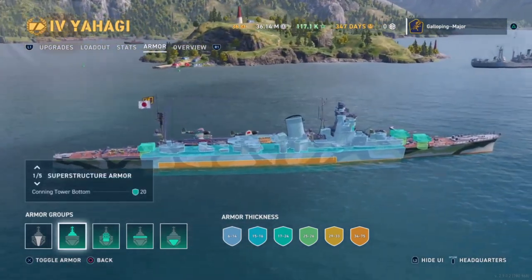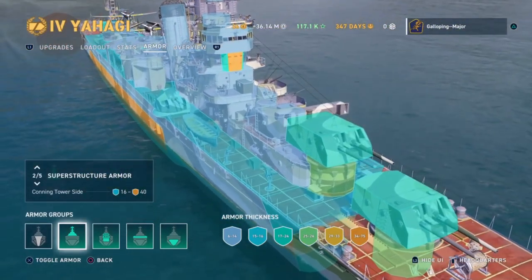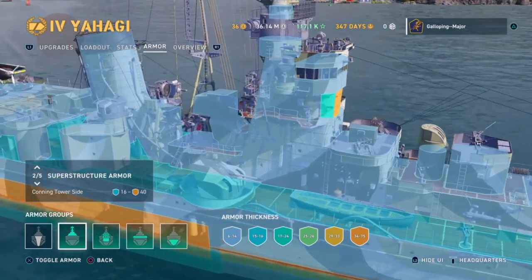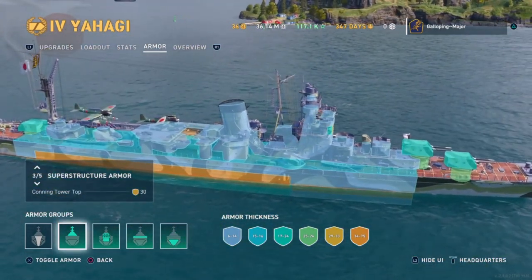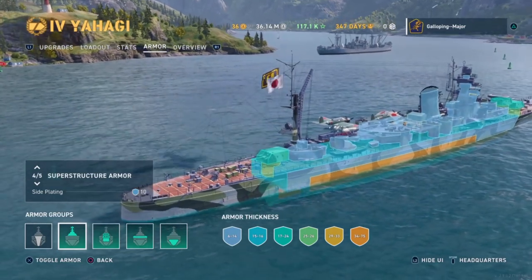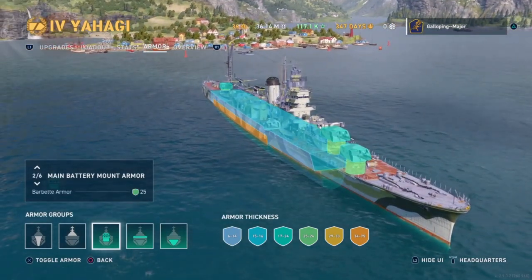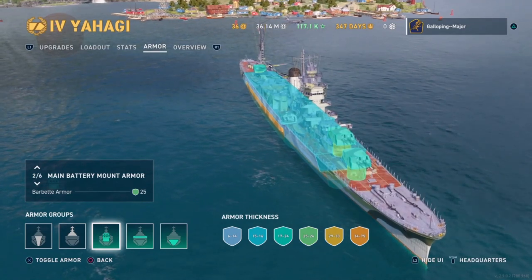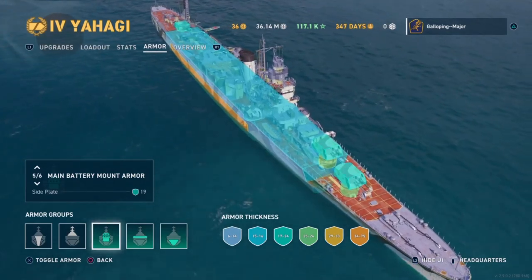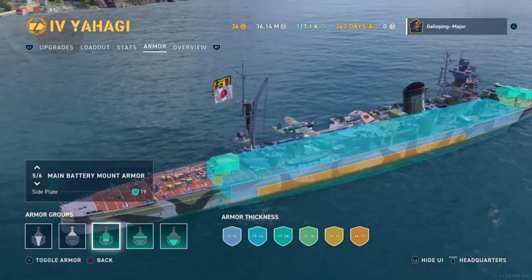The superstructure is also very thinly plated, though there is the usual armored section at the front — the citadel area where commanders navigate from during combat. Apart from that it's pretty much thin plating all over, probably perfect for HE spam. The turrets are thinly plated too — around 25mm on the barbette — meaning they'll get knocked out by large-caliber shells. The actual turrets themselves are coated in 19mm, so expect them to be knocked out fairly easily by HE shells of around 8-inch caliber or above.